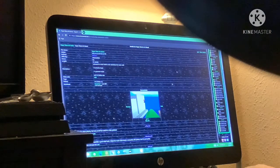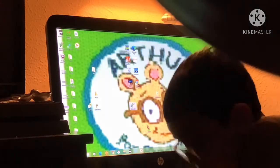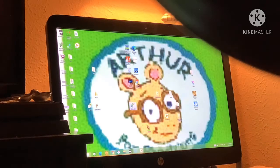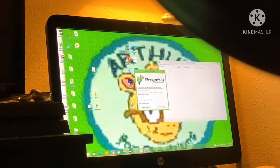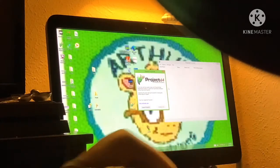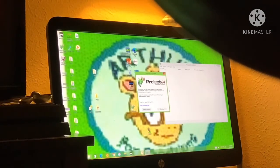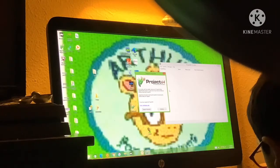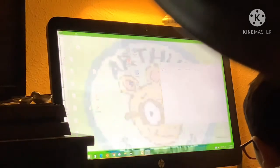Then you want to go to your emulator. In my case, it's Project 64. Double-click on that. Click File, and wait for this to finish loading. Now that it's finished loading, click the Continue button. Click File, then Open ROM.